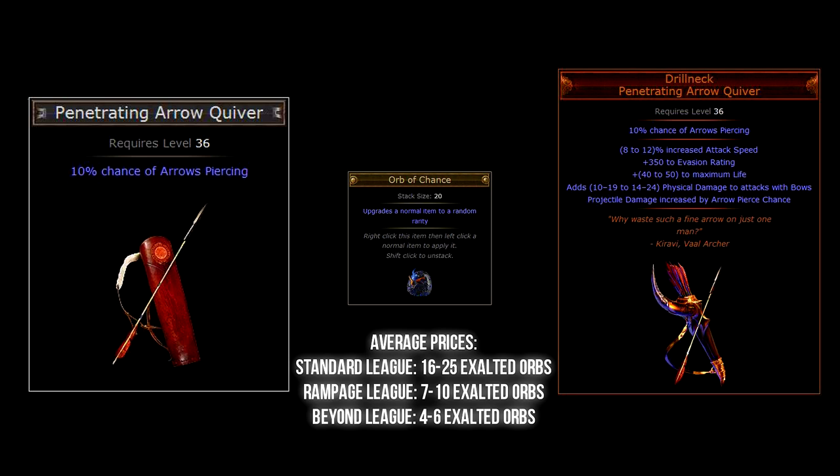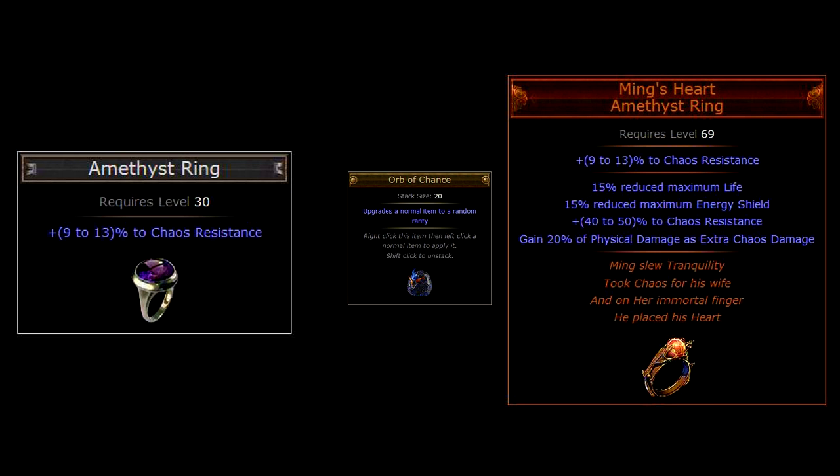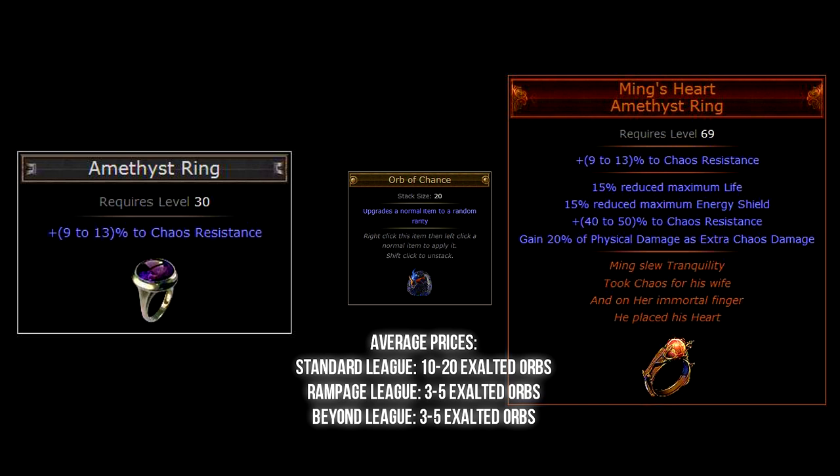Now let's talk jewelry — more specifically a ring, and even more specifically an Amethyst Ring. Chaos orbing one of these might end up granting you the awesome Ming's Heart. The unique property that makes Ming's Heart worth a lot is not that it reduces your maximum life and energy shield, but instead the affix that gives 20% of your total physical damage as extra chaos damage. For any physical damage build this ring will end up awarding a lot of extra damage. The Amethyst Ring base type can be found in any zone above level 28.